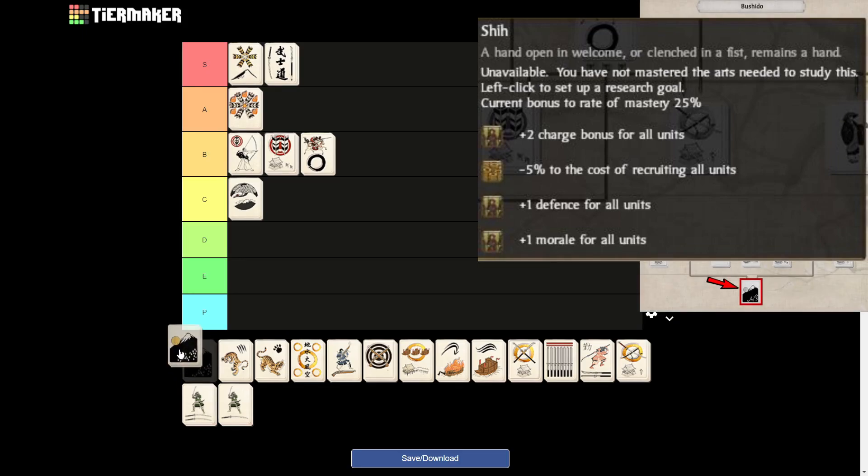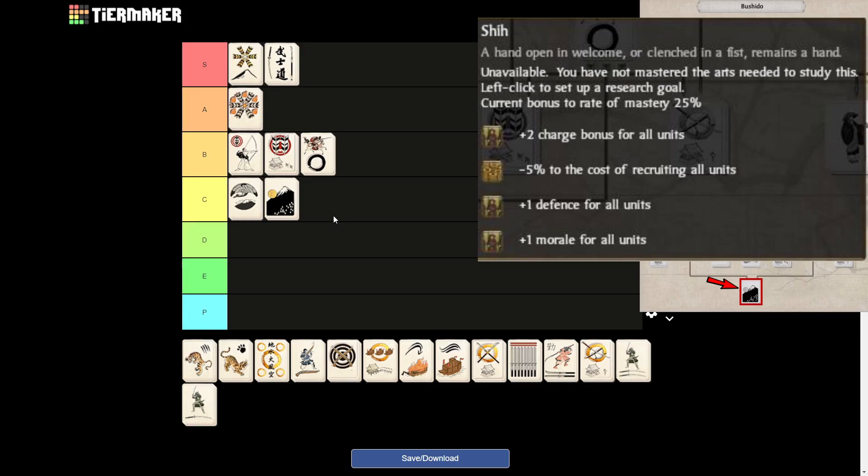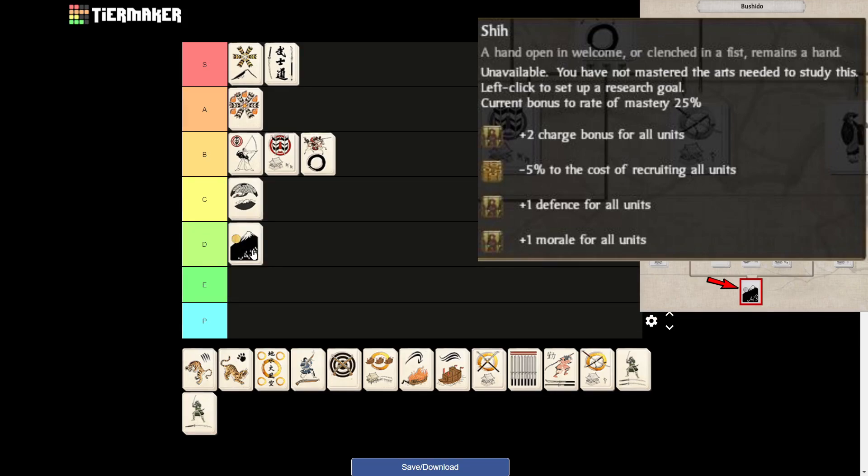Now we get to the Shi art — I'm not really sure how to pronounce it. I've been deliberating on this one for quite some time. I ended up putting it in D tier, but it might also be E tier since it's the final art in the entire tree — you're probably never going to get it anyway. I'm going to leave it in E tier. The bonuses it gives aren't that important: a charge bonus — negligible; defense for all units — decent; morale for all units, plus one — at this point your units are basically unbreakable anyway; and 5% recruitment cost reduction — at this point you have all the money you need. So it has a little bit of everything nice to have, but it's just so late in the tree. It's only warranted in very special cases, especially since you also need the 5 Elements art to get there.